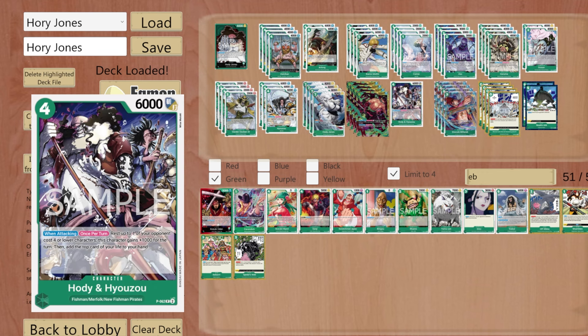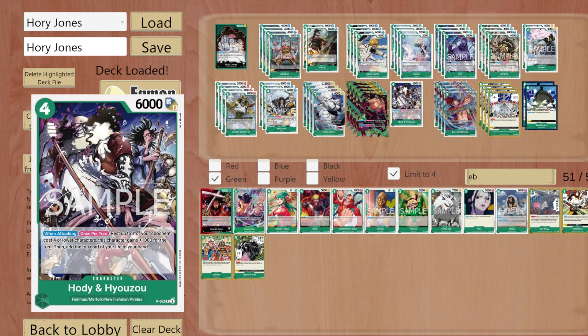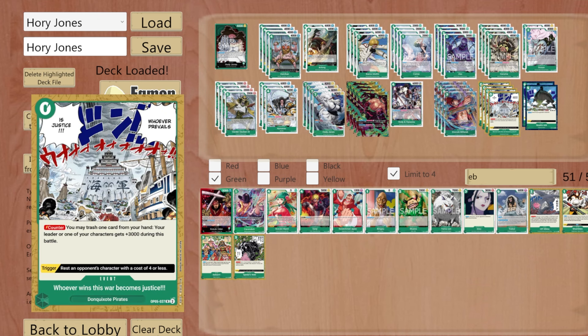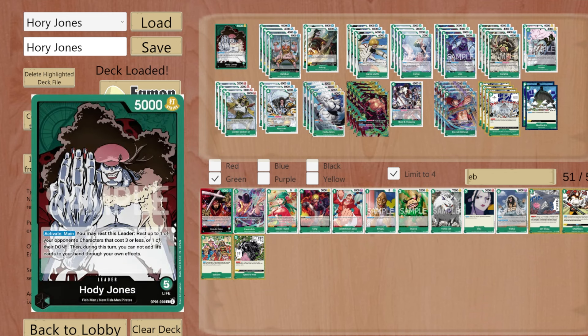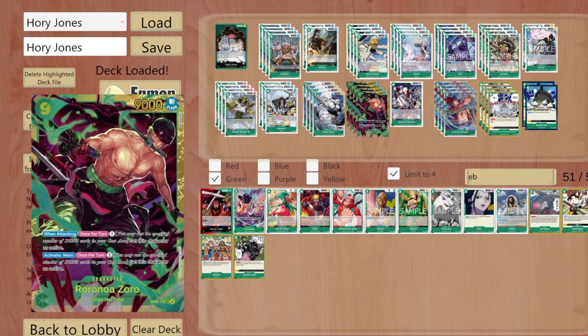That card does roughly the same thing as Hyozu but slightly differently because it requires attacking. Then we've got Mihawk, which can mess around with Hody, Kyozu, Arlong, or Daruma. Four copies of 'Whoever Wins This War Becomes Justice' — great for getting rid of bricks. Two copies of Noah's Ark, which comes up surprisingly often, and if it's on trigger the opponent goes to sleep. That wraps up the Hody Jones decklist — nothing really changed for EB1 support, it's the same LP6 build.